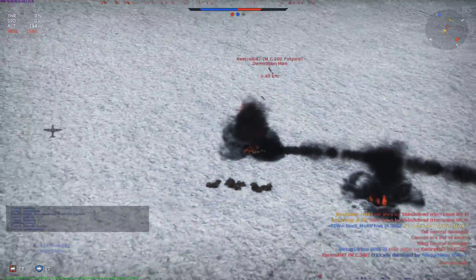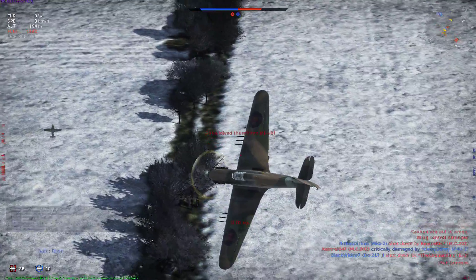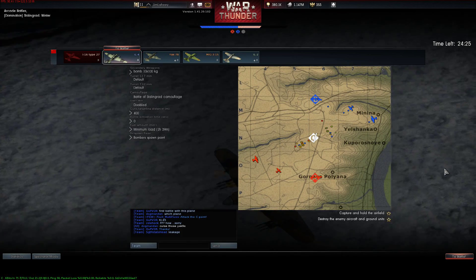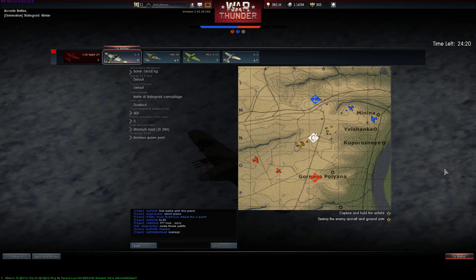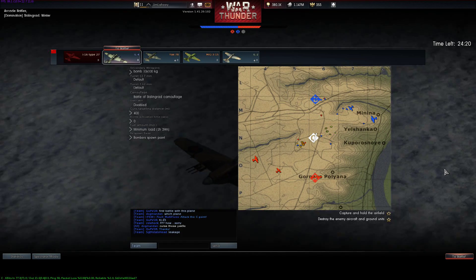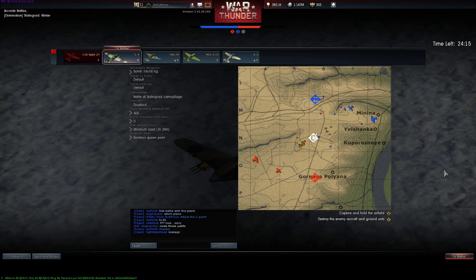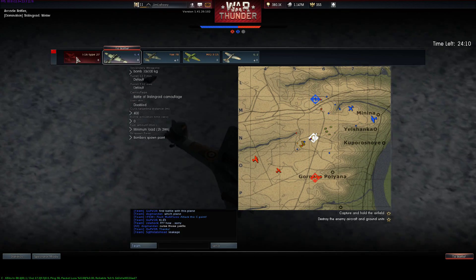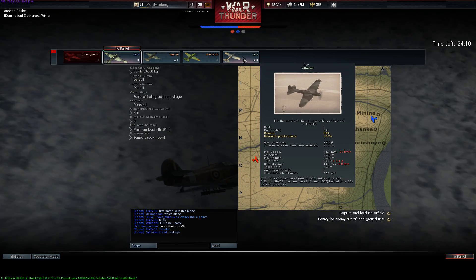Anyway, there it is — the I-16 Type 27. Very maneuverable plane, has cannons on it. Probably the best maneuvering plane with cannons in the game that I've seen so far. It's just not real fast, and it can't take damage real well, but man, is it a nice plane to fly. All right, thanks for watching — I've got a bunch more videos. Mason McKinnon on YouTube, join my channel.